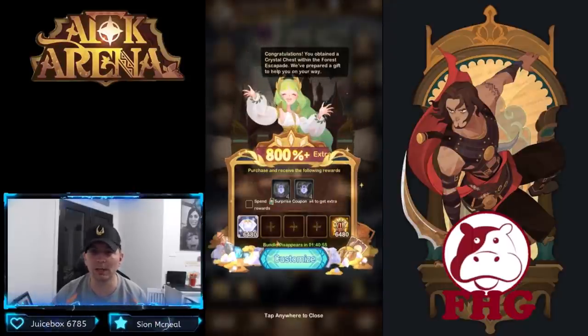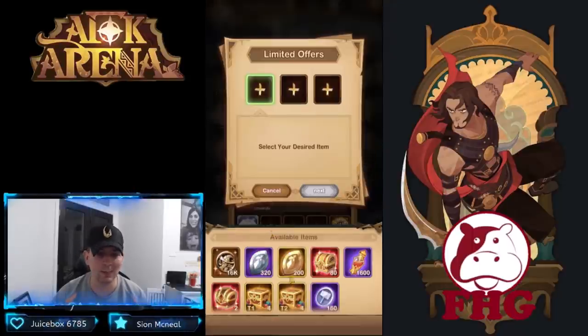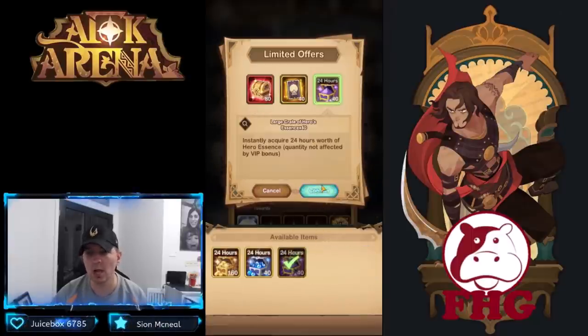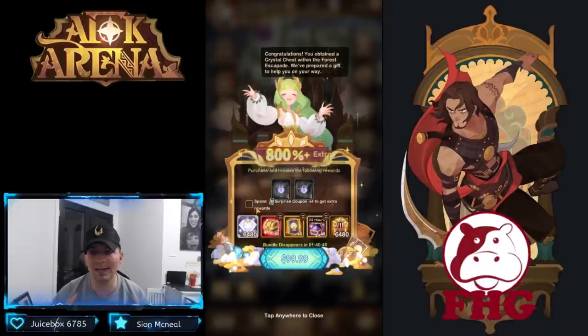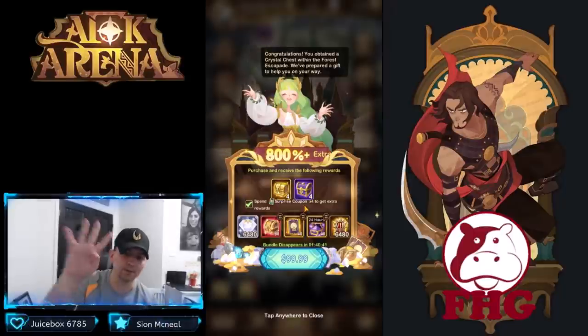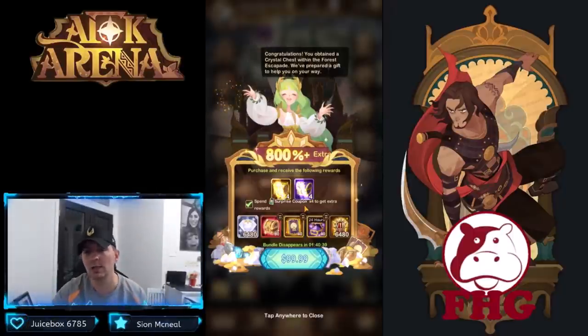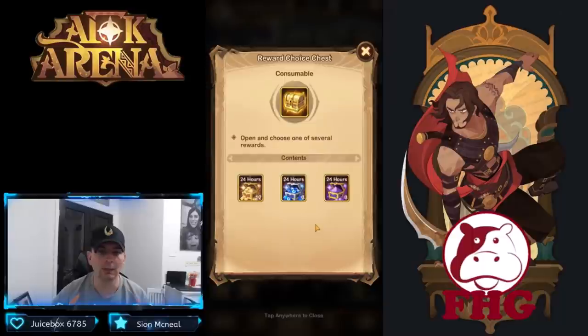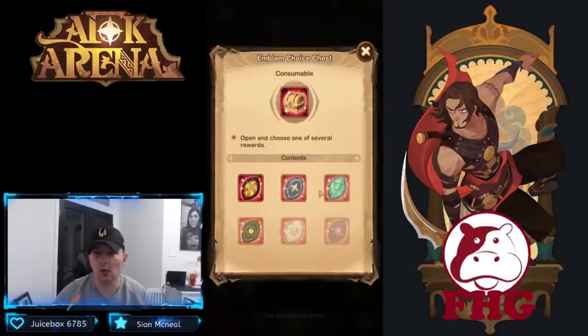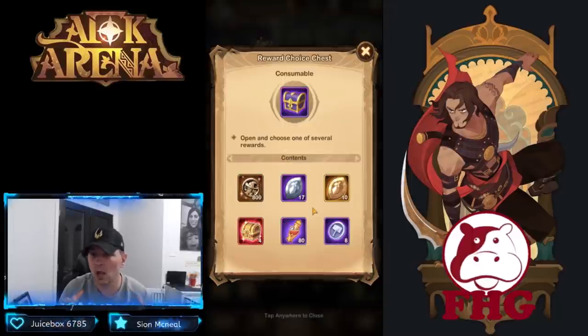We just got this limited customizable offer right here. We'll go with red chest, some stargazer cards — boom, we have two rewards to spend. Using surprise coupons you can use up to four in a transaction, meaning they give me four additional choices. Depending on what we want — more gold, more exp, more essence — they'll give four choices, including red chest, POE coins, amplifying and primordial emblems, as well as essence.